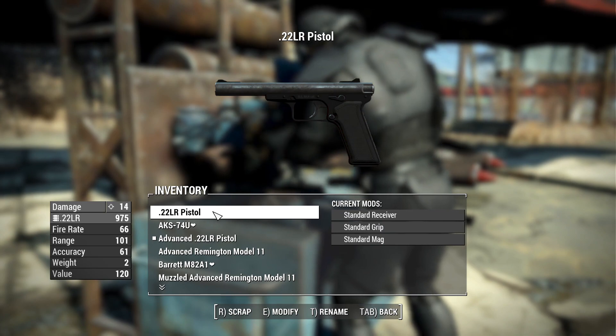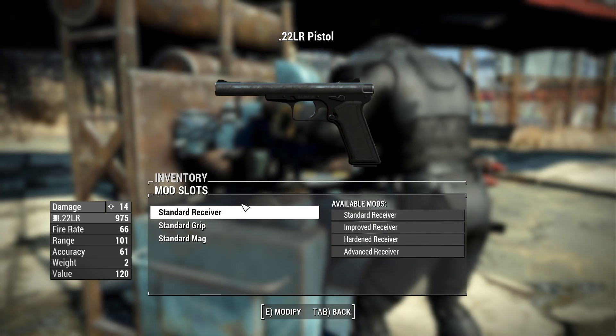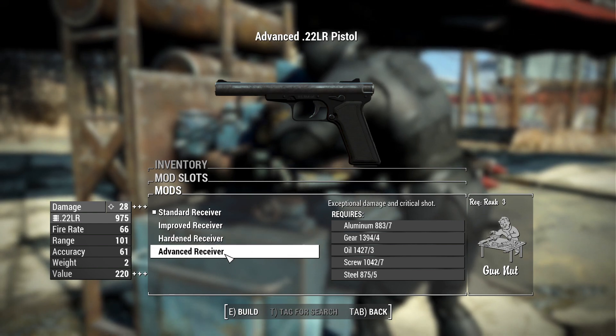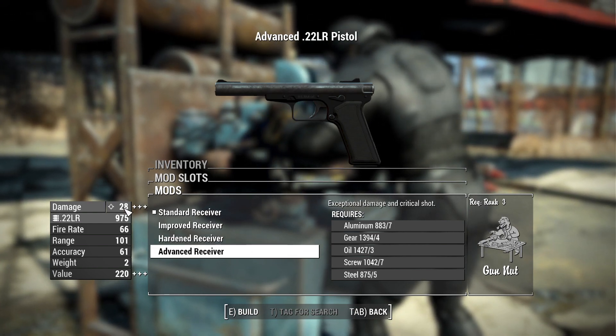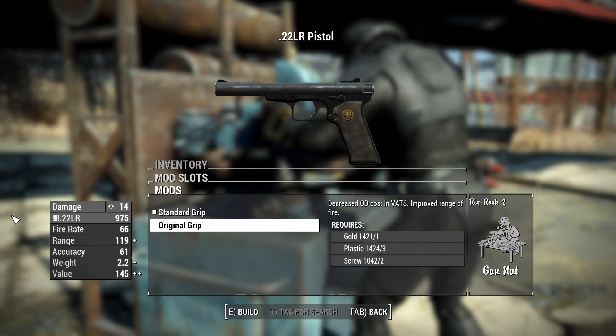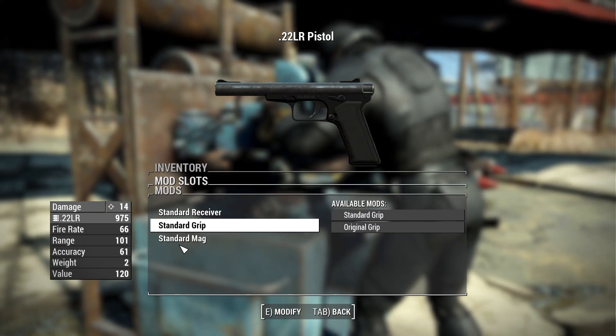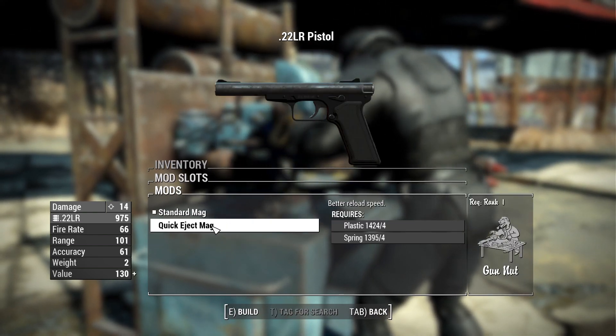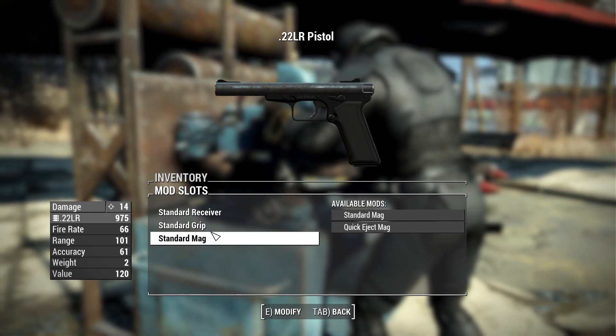In terms of modifications we have a nice little assortment. For receivers you have standard, improved, hardened, and advanced — advanced will get you to a total of 28 damage, so double the standard. For grips you have standard and original, which has a nice little engraving on it. For magazines you have standard and quick eject, which gives you a better reload speed. And that's all you really need for this thing.